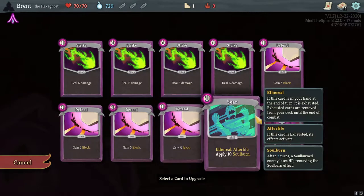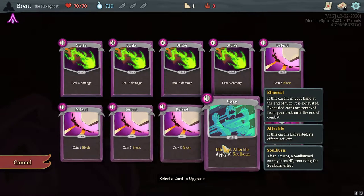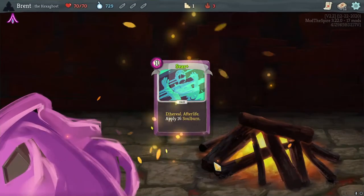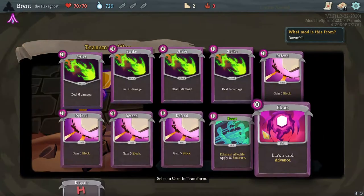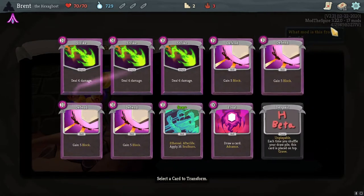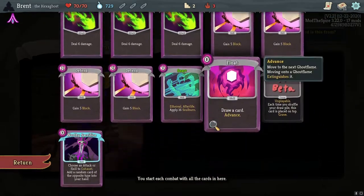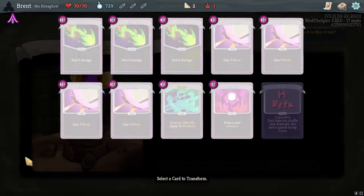They've changed up a couple of these cards too. Seer now has Afterlife and Ethereal - pretty interesting. 16 Soulburn, still pretty good. I don't know if it was 10 last time - I think it was just 10 but it didn't have any other additional advantages. I think I'll go with the upgrade here on Seer. We can get to transform three more cards.